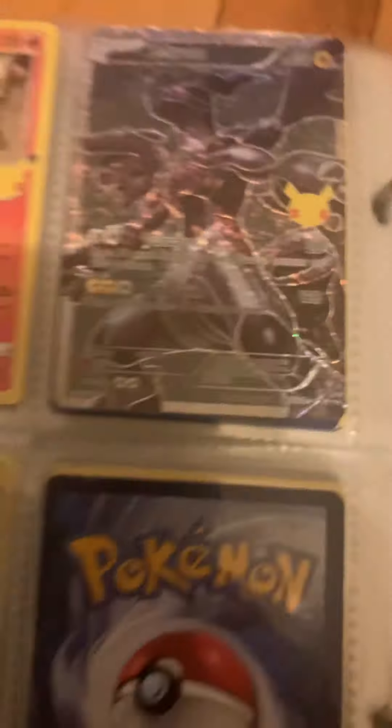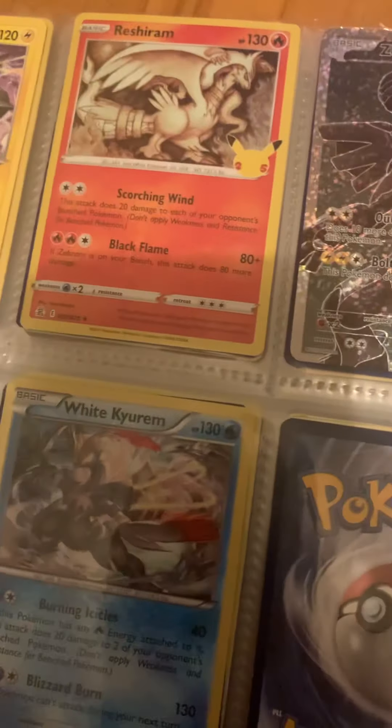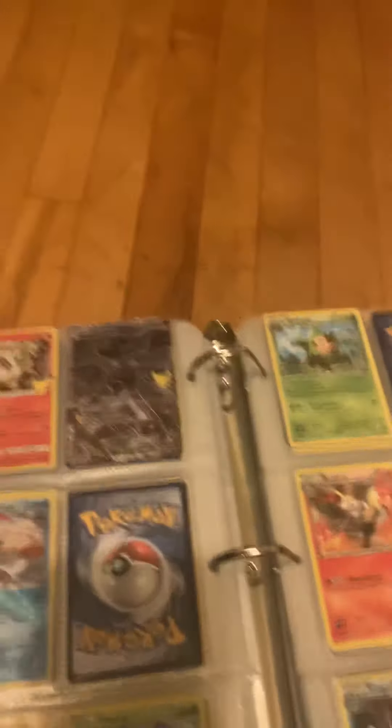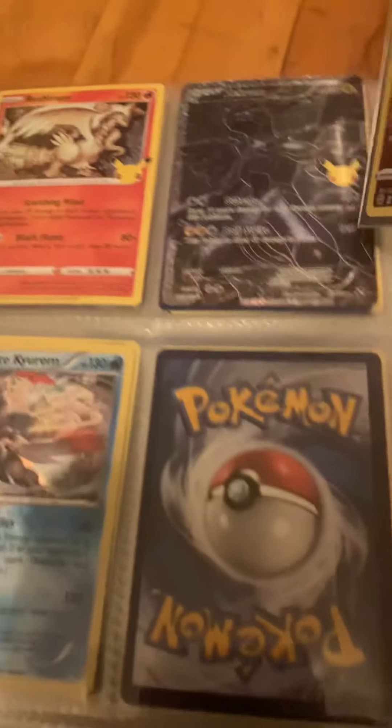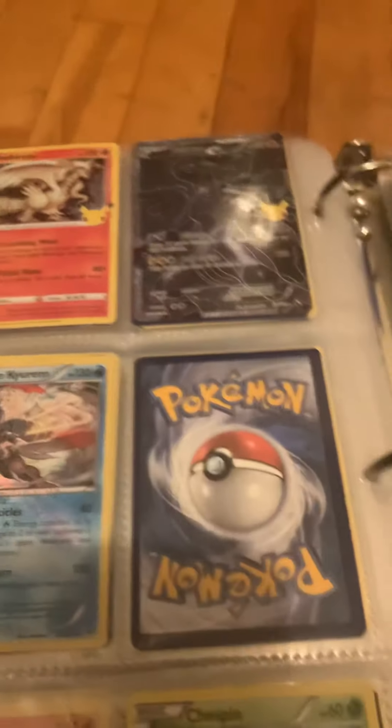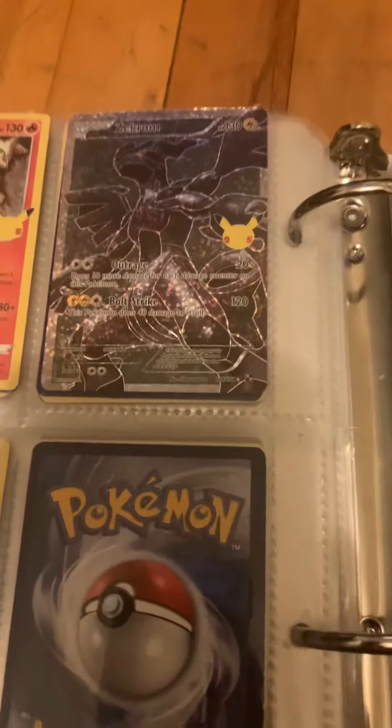I have quite a few of the Unova legendaries — this Zekrom card I think is pretty cool. I couldn't get the Reshiram counterpart to it though. I actually do have this other Zekrom and I think it'll go in here later. I think I'll swap them out because this one is technically not a GX, EX, or V.